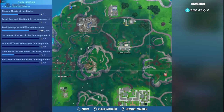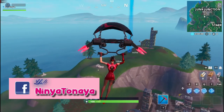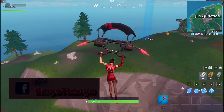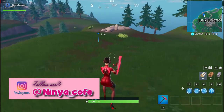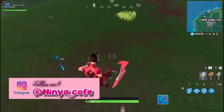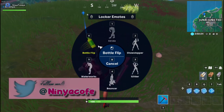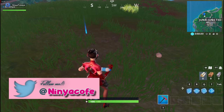Hey guys, what's up? Minya Tanaya here and in today's video I'm gonna show you guys the exact location of a target near a llama, a fish, or a pig. It's either of the three locations, but I just decided to go in a llama. And this is the exact location — there's gonna be a target in here in which you have to do a battle flip, so make sure you do the right battle flip.